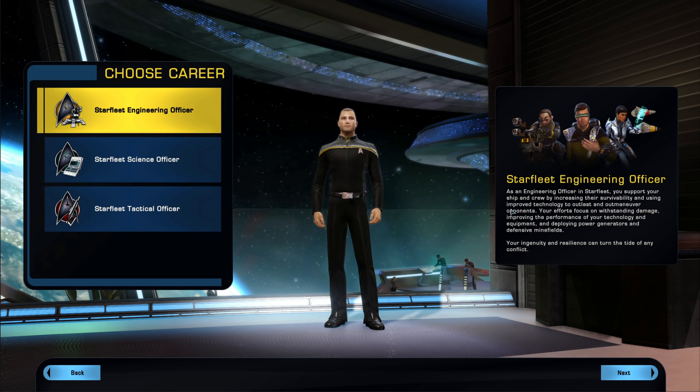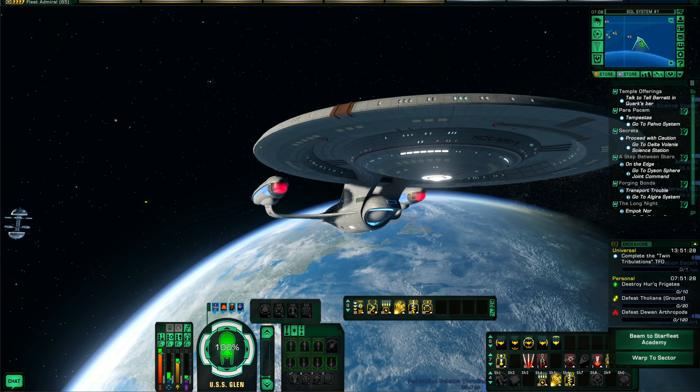Basically as an engineer you're going to be making pets — fabrications, structures that give heals to your health or shields. Think of it as more of a support role. For space, you'll be looking at boosting your own or draining the enemy's power levels, which helps with resistance. Engineers are pretty strong for support builds in team runs, especially for directed energy builds, with castable abilities that can boost teammates running those builds. I'd rate them number three on my list.